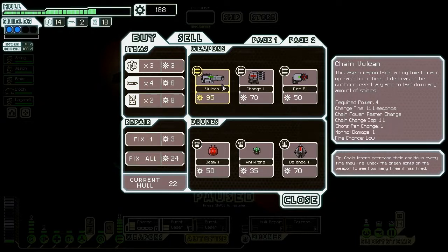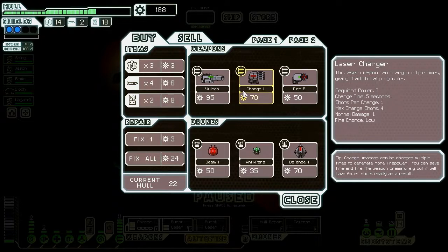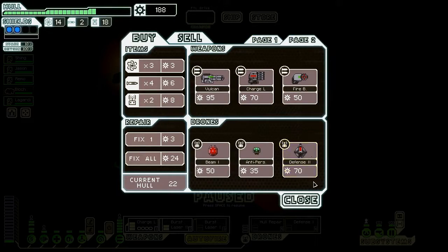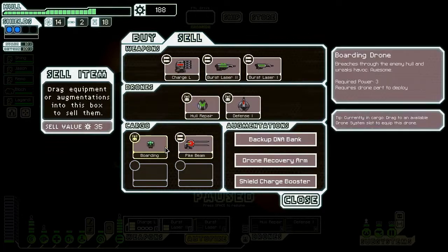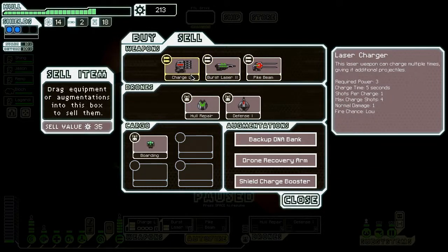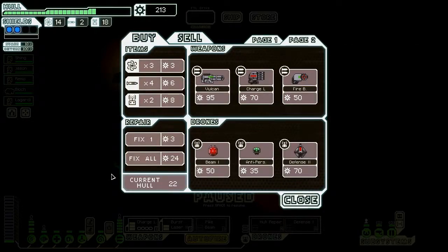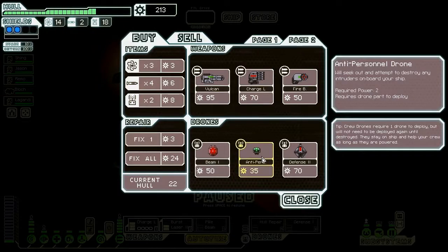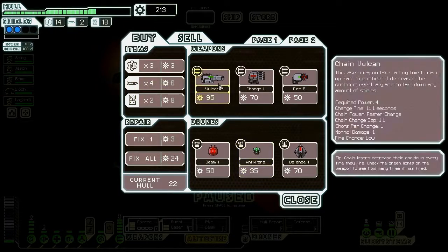We have a lot of scrap and we can choose to spend it — I probably should stop ignoring engines and shields so much, it's probably not the best idea. Let's quickly get everyone healed up, check this store, and then check back at the other store to see which one's better. If this one has a drone recovery arm, I'll be so glad I'm making all these unnecessary jumps. They do have one — yes, that's awesome! And for the first time ever I have a chance of getting the Vulcan, which looks nice.